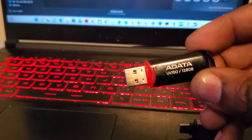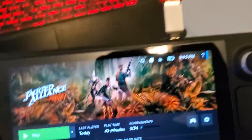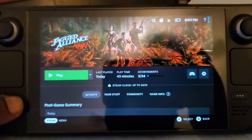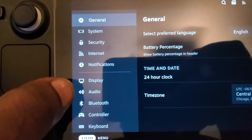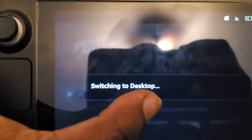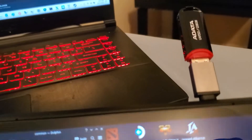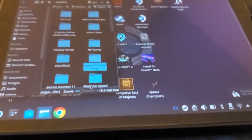Paste that folder onto your flash drive. Once it's done, connect the flash drive to your Steam Deck. You'll want to go to desktop mode: go to Steam, then Power, and switch to Desktop. Once in desktop mode, you're going to copy that folder from the flash drive to the same path in Steam, so open Steam on the desktop.